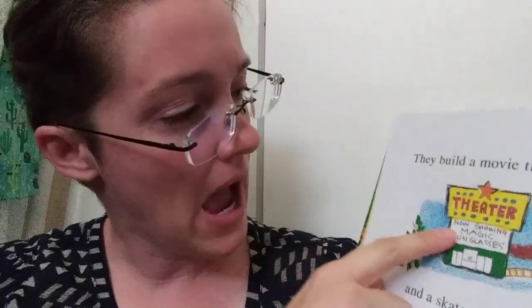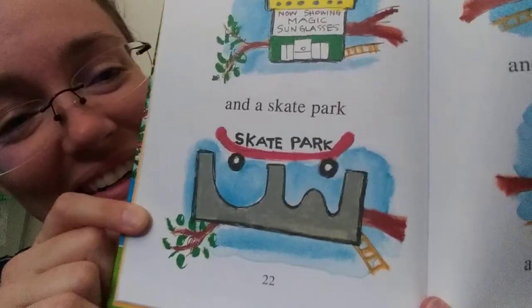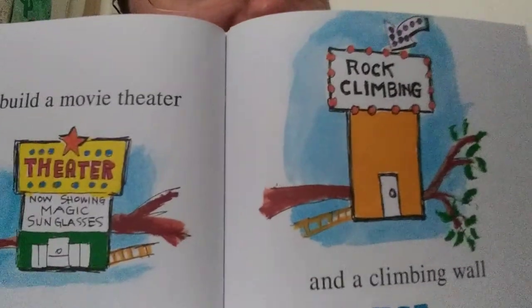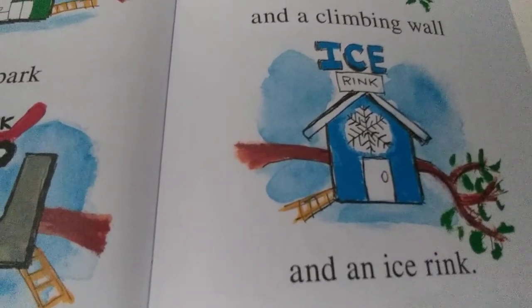They build a movie theater — now showing Magic Sunglasses. They build a skate park. That's what that was, guys — it was a skate park. And a climbing wall — rock climbing. And an ice rink. How cool is that? Oh my gosh. This has got to be like the strongest tree ever. But then again, Pete the Cat is not very big because he's a cat, right?